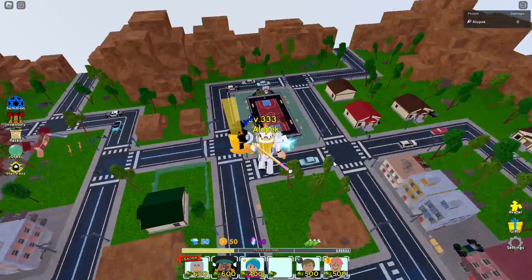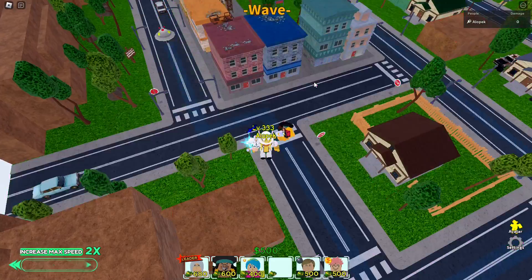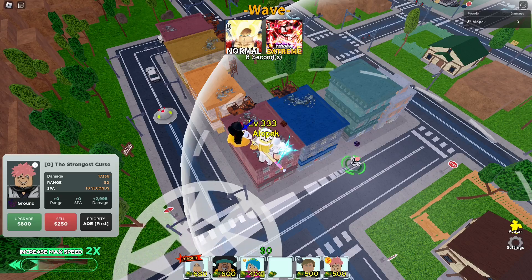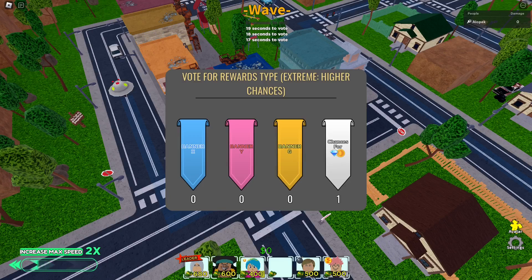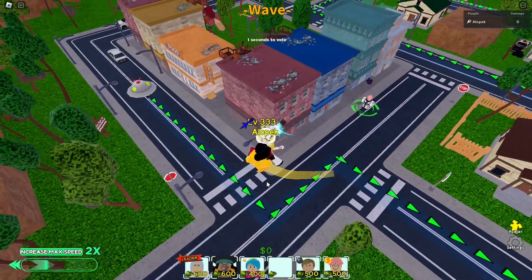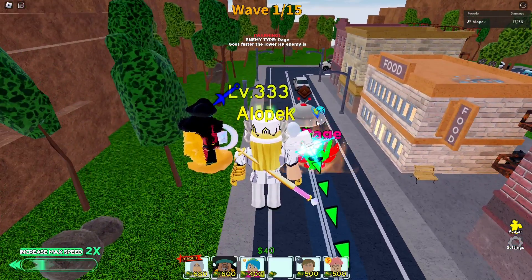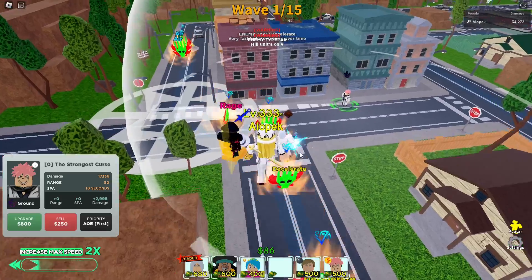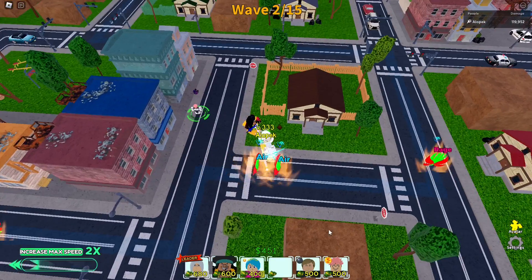First, set the game to 2x speed to save time. Place the main DPS unit so it covers multiple lanes, then click extreme mode — if you can't beat extreme, normal mode gives slightly less gems. Always vote for the chances banner unless you need something specific. These units have enchants, so bring units with enchantments — this unit has dark enchant which now always shows as blue. Units like Golden Frieza or any lightning units deal triple damage, which is insane.